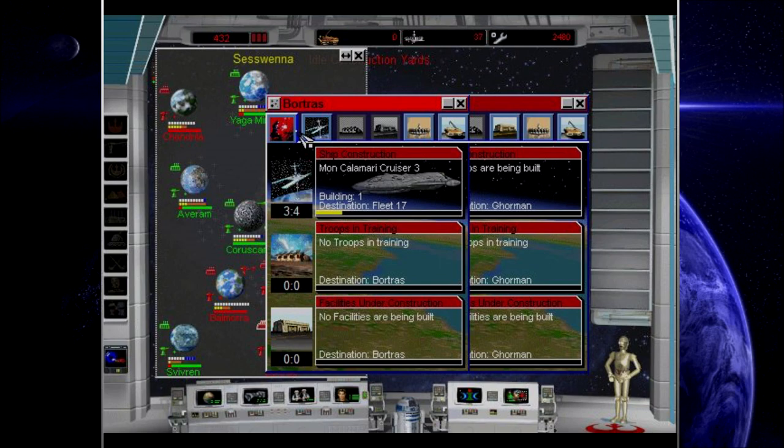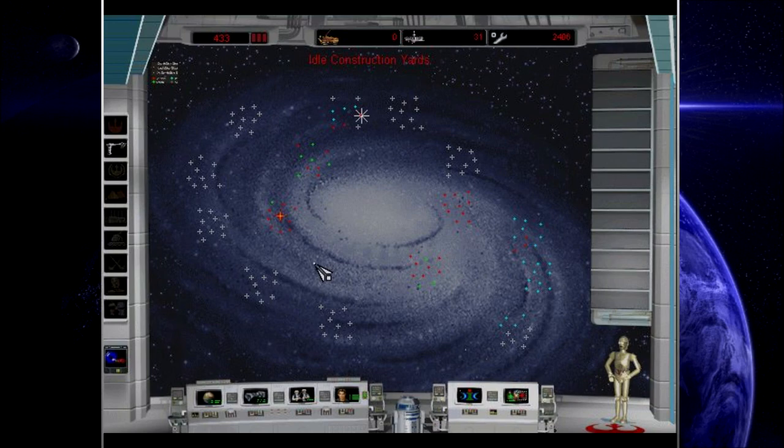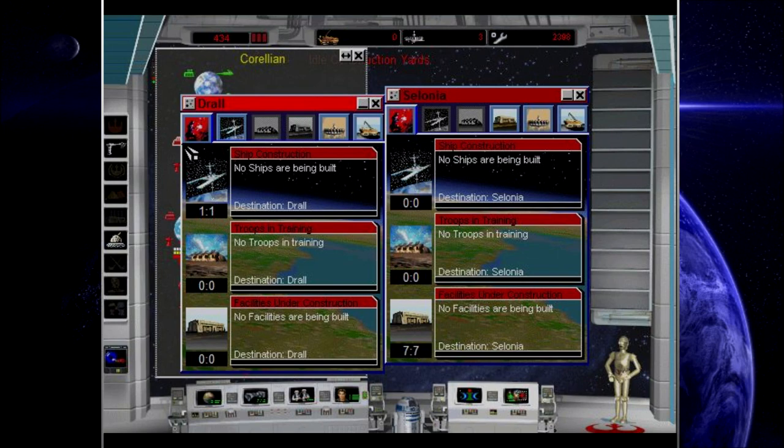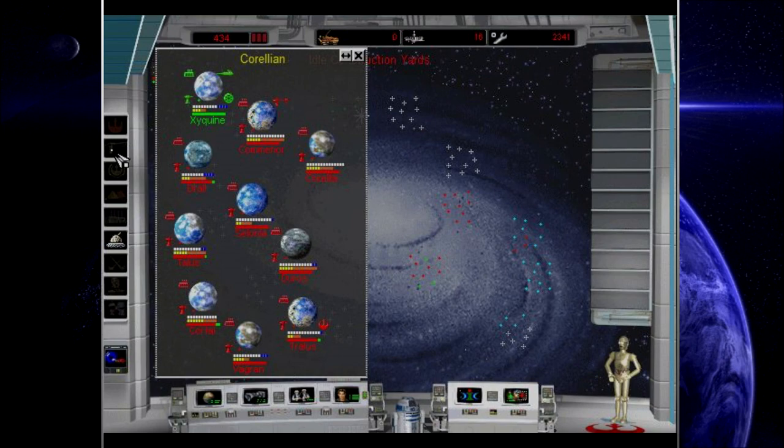Gorman, you've already upgraded everything at Bortris. Delete one of the refineries and build another one to speed up the process of building those Mon Calamari cruisers — these things are fantastic. Drawl doesn't need that at all. Another refinery to scrap at Commodore — build another advanced shipyard there.